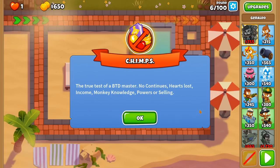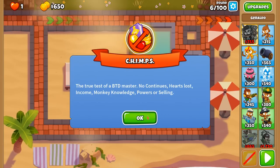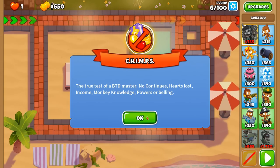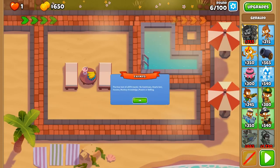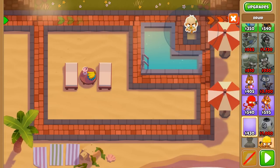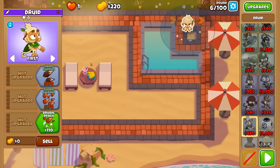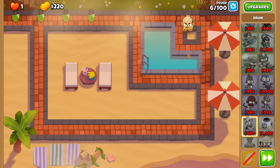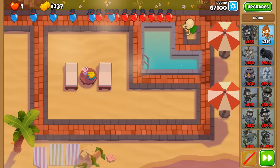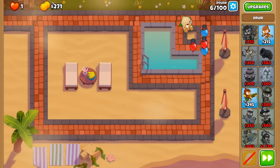Two Mega Pops is an achievement in Bloons Tower Defense 6 where you need to place one tower down and that single tower needs to get two million pops. You're not restricted to the number of towers you can place down in a Chimps game if you're looking for Two Mega Pops, but you want one single tower to get more than two million if you are after the achievement. And we are not starting with a submarine — surprise surprise — because we can place down a Druid from the get-go.